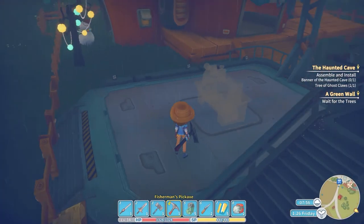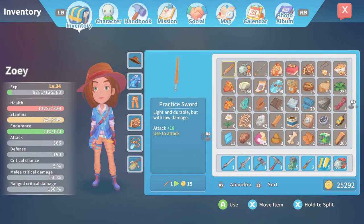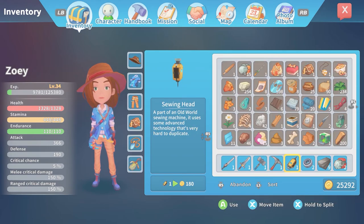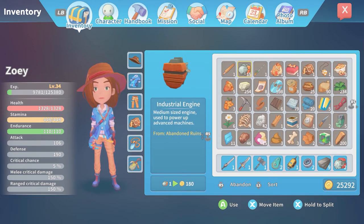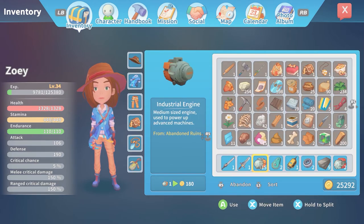Rubber belt, advanced engine bearings — can I just put all the things in there? No. Okay, so steel stuff. Bearing. The industrial engine. The sewing head. Was there a pulley? I don't know. Maybe. Industrial engine — was it this one? Was it the other one? We'll find out.